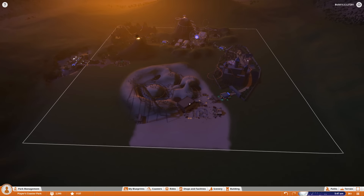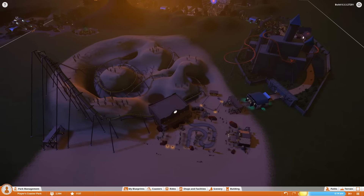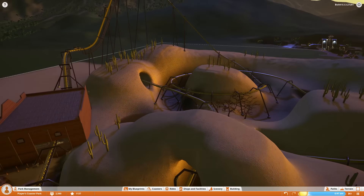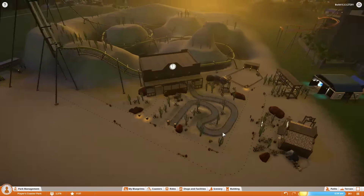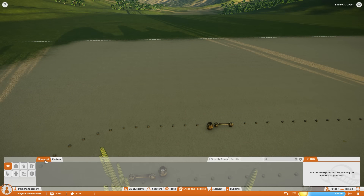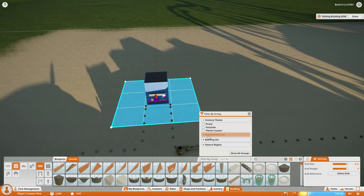Hello everybody, welcome back to some more Planet Coaster Alpha 3. This is the second episode in Sarsaparilla Hills, our western-themed area of our time travel-themed theme park. Just giving you guys a quick overview of what we accomplished last time: we made a little burger stand and we made our desert coaster.